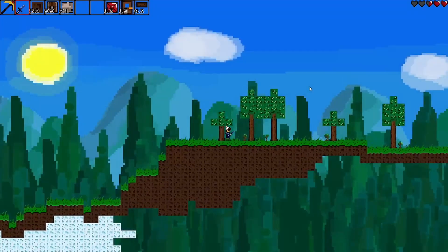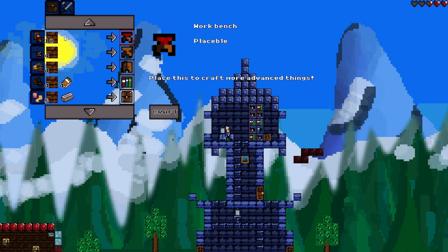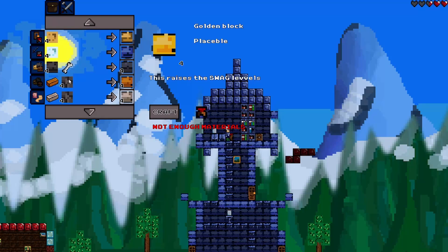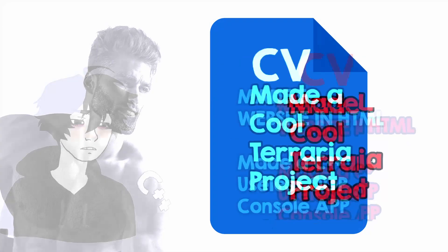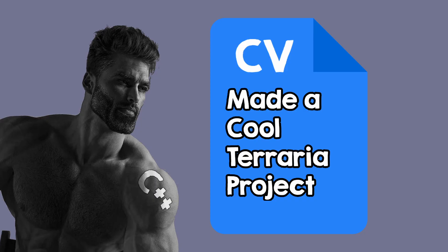Next, add physics to blocks and you have a working prototype. If you have gone this far, congratulations — the hard part is over. Adding things from here is easy, and before you know it you have a great project to add to your CV. From my experience, most people don't have projects in their CV besides university homework, but if you have big projects in your CV they can really help you get into a company if you want to.